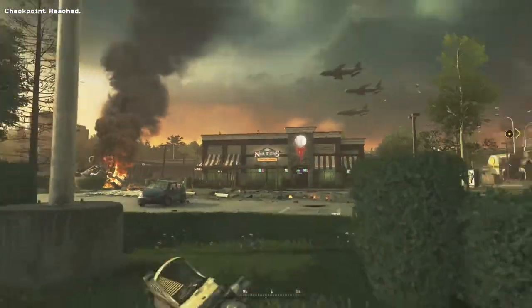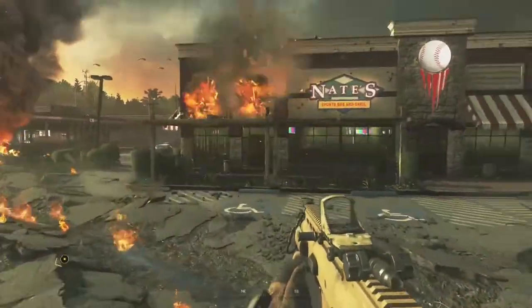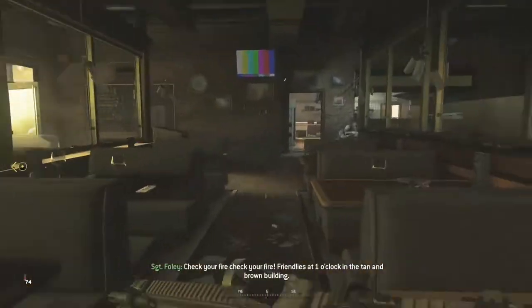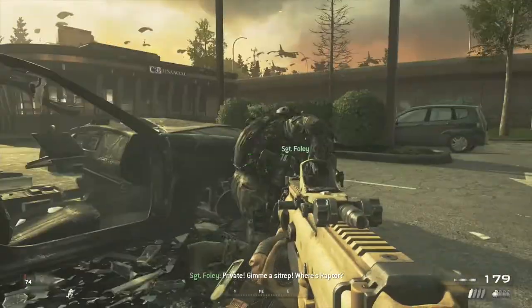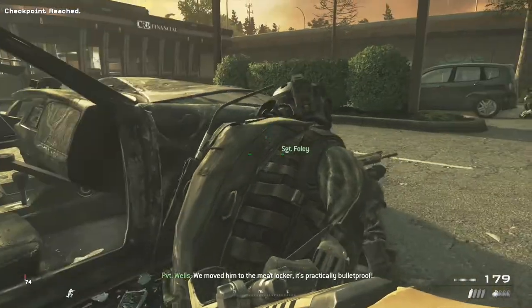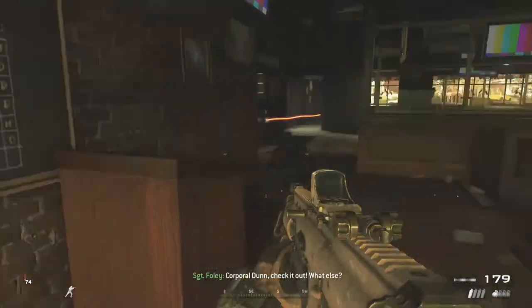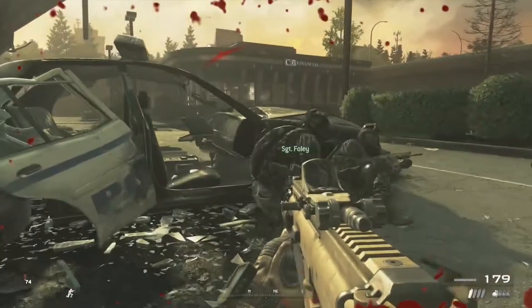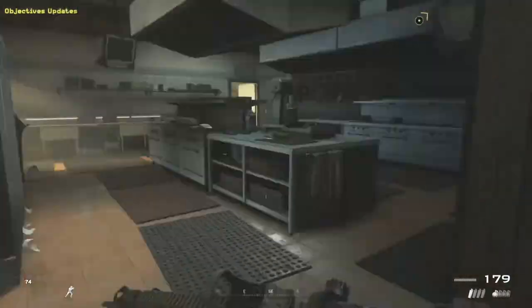Now we need to head over to Nate's — and no, we're not going for a drink, we don't have time for that, we're in the middle of a war. Poor Nate's — looks like it won't be open for business today. Just come inside. If you go straight to the roof it won't count — you need to come in, let Sergeant Foley update your objectives, and then you should get an objective to get to the roof.